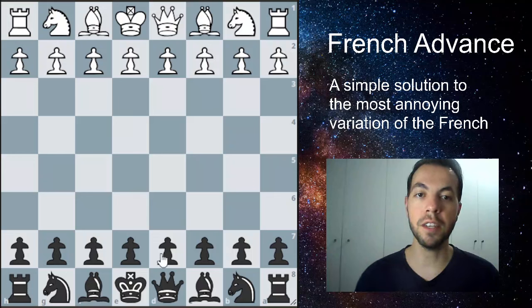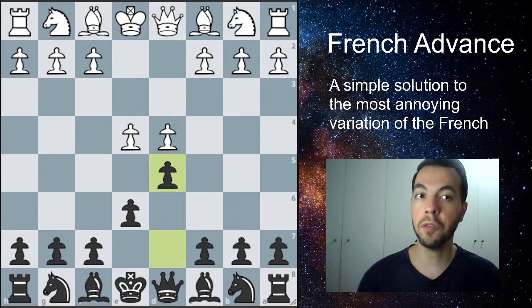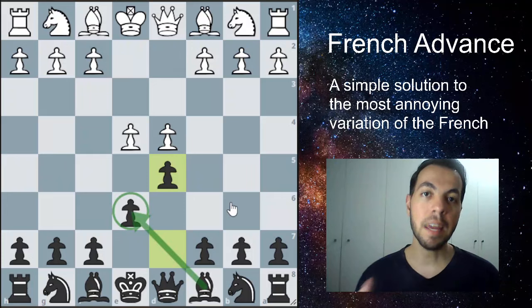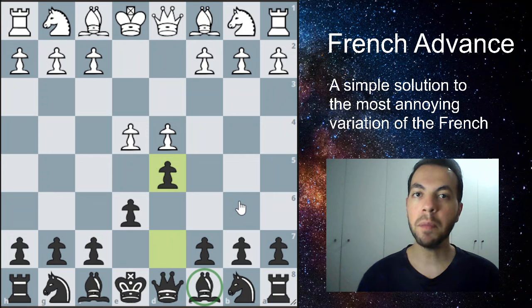I'm going to show you guys here the starting position of the French defense. Your opponent is going to play e4, and you start the French defense by playing e6. Your opponent is probably going to play d4, you play d5. A lot of people don't like to play the French because this pawn right here is blocking the bishop — this is a liability of the French defense, what we call the French bishop. It's a problem that we have to solve.